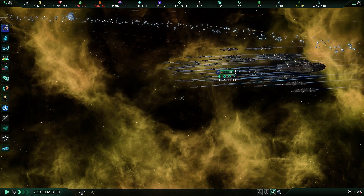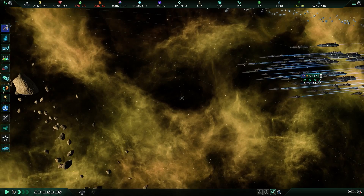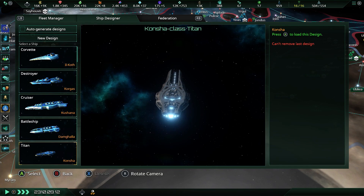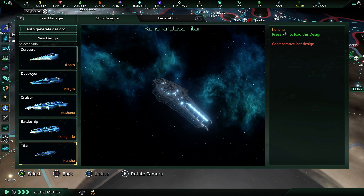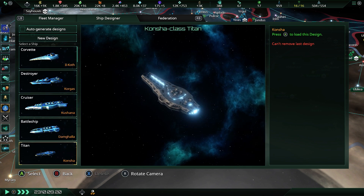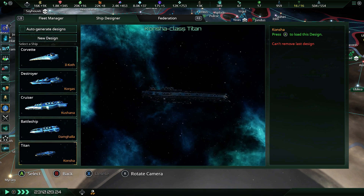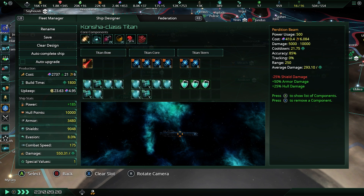Titans — what do they do? First of all, they have the ultimate weapon in the game: the Perdition Beam. The Perdition Beam is, by far, the strongest beam-based weapon in the game. It is an energy weapon and it does somewhere between 5,000 and 10,000 damage — more than enough to blast anything out of the sky. Titans by themselves have seven weapon slots; only one of them is the Titan Lance, and the other six are large guns. You can put kinetic artillery on these, or neutron torpedoes — whatever you like.